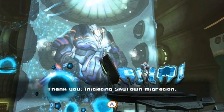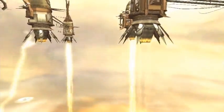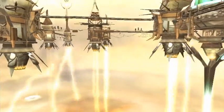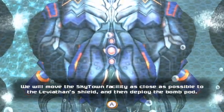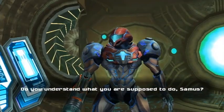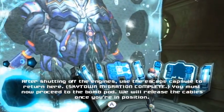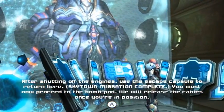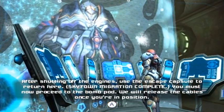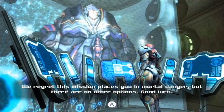Initiating Skytown migration. We will move the Skytown facility as close as possible to the Leviathan shield, and then deploy the bomb pod. Do you understand what you are supposed to do, Samus? After shutting off the engines, use the escape capsule to return here. Skytown migration complete. You must now proceed to the bomb pod. We will release the cables once you're in position. We regret this mission places you in mortal danger, but there are no other options. Good luck.